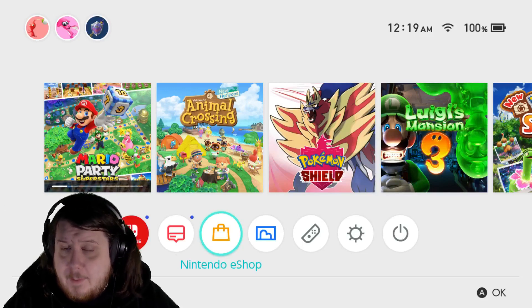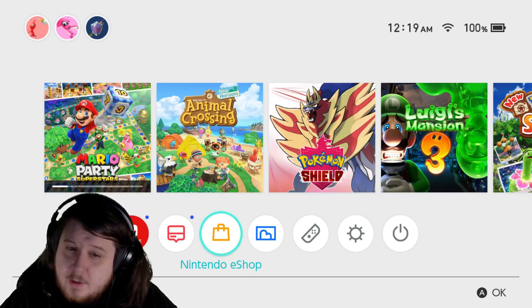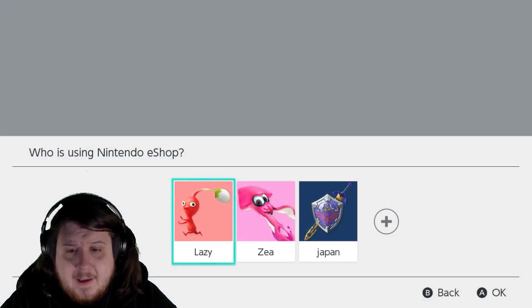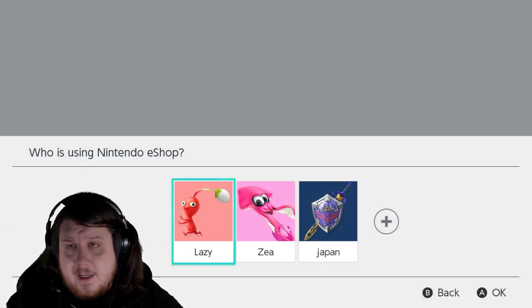I'm going to show you how to play Pokémon Brilliant Diamond and Shining Pearl early — maybe, depends on your region. Let's get into it. So first of all, on the eShop, you're going to have to get an account for a country that gets the game before you.